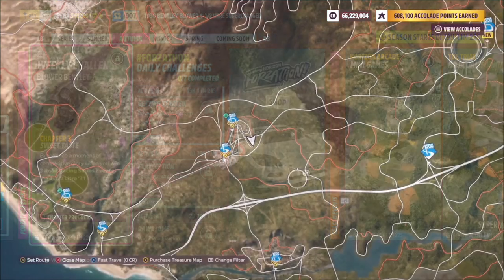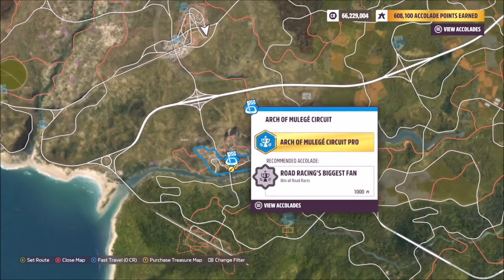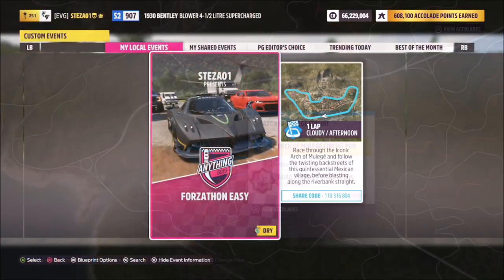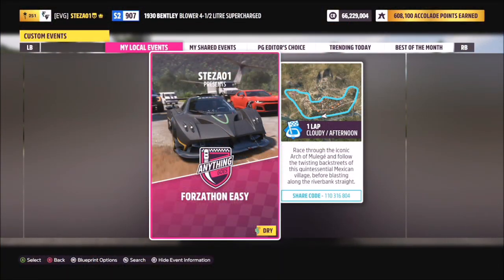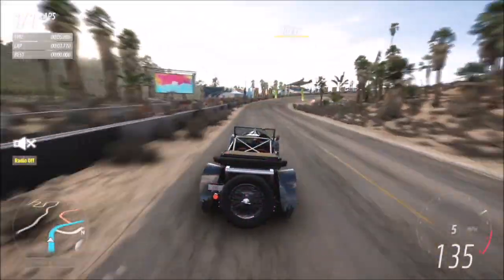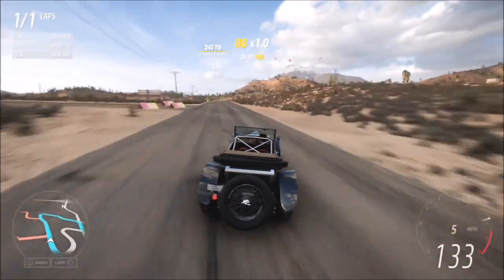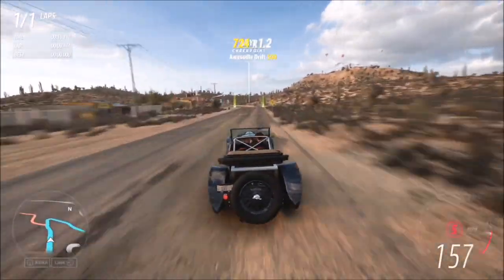The next challenge wants you to win three road racing series events. For a challenge like this I always head over to the Arch of Mulege circuit. I've got a race created for you called Forzathon Easy — share code is 110316804 — and this is a race with no AI driver tires so you can complete it at your leisure. It only takes about a minute per race, so just do that three times.